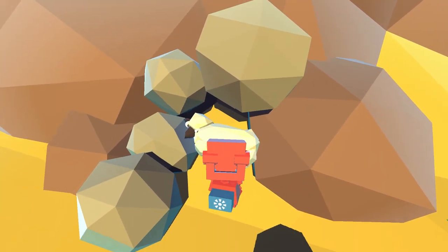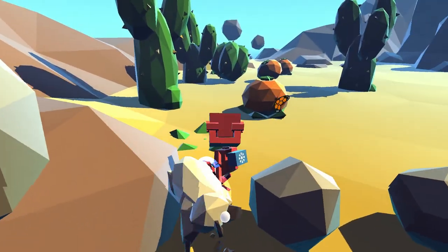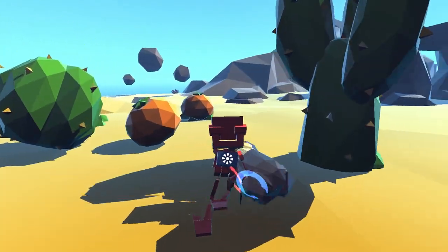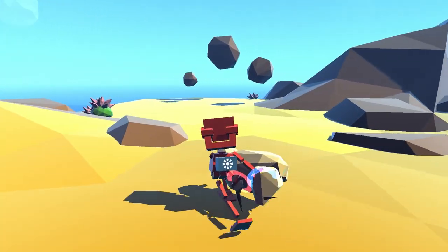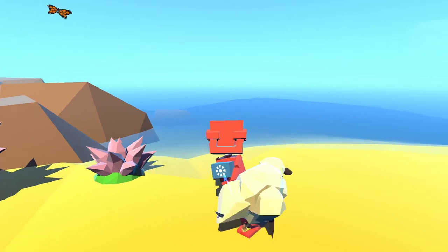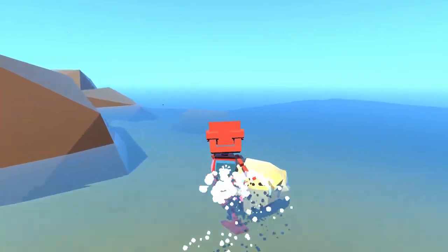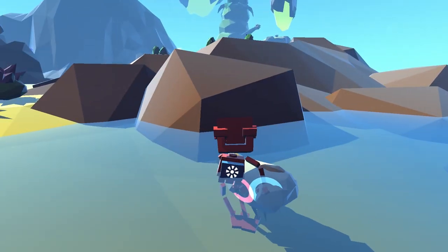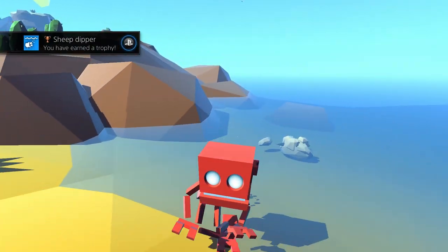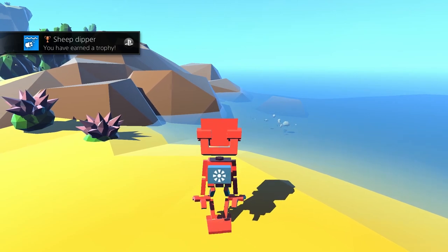Sorry buddy, we've got to do this — we've got to get that trophy. I think it's just a bronze trophy too, it's all for the bronze. So just walk him on over here. By the time I've got him out of there, his buddies have already respawned. But this guy was destined to die here anyway — that's Sheep Dipper!